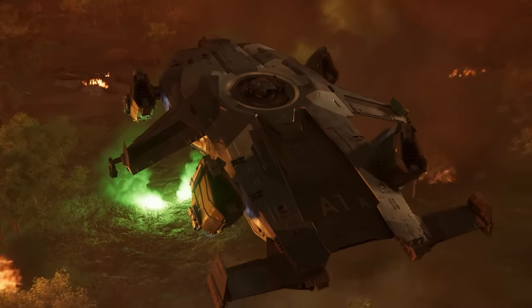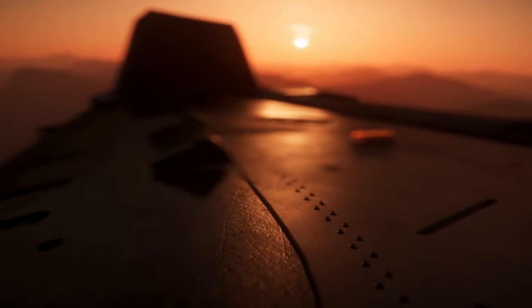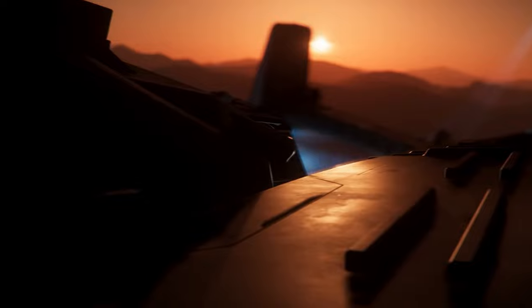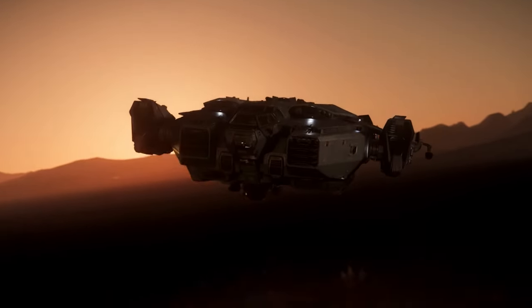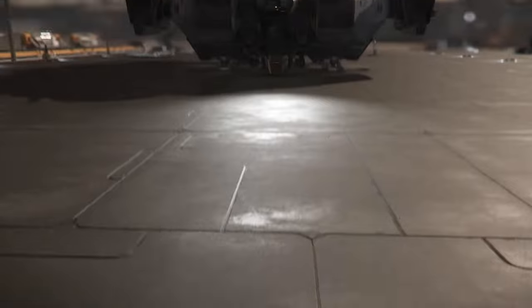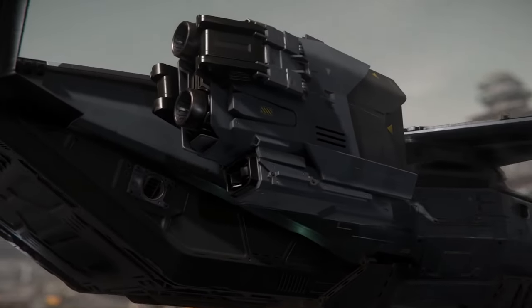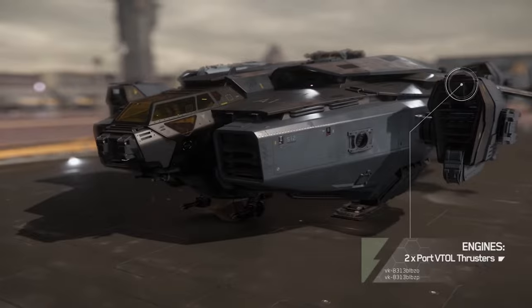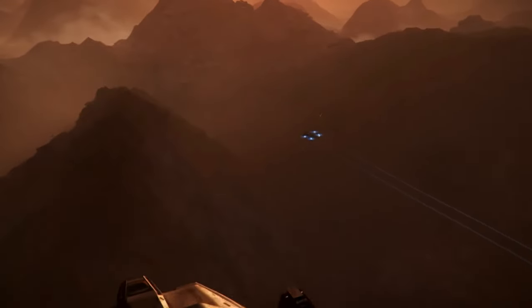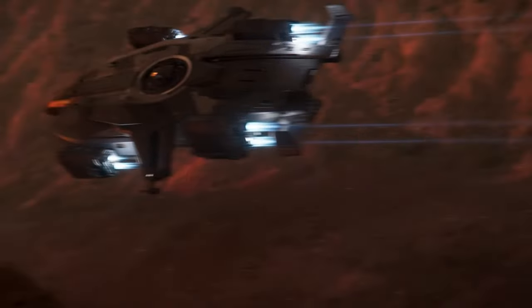Number 3: Valkyrie. A heavy drop ship designed to safely deploy up to 20 armed troops into deadly combat zones — sounds like a formidable platform. Sadly, the Valkyrie falls into the same predicament as the Terrapin. Lacking proper ship armor, the Valkyrie relies on twin size 2 shields, which won't protect its payload for very long. While it has more pilot and turret firepower, it lacks the longevity to sustain that, and struggles against tougher bounty targets — especially in atmospheric fights, where its heavy steering and poor acceleration make escaping dangerous situations a fruitless effort. At $375, this ship severely disappoints in the current state of the game. The Valkyrie is number 3.